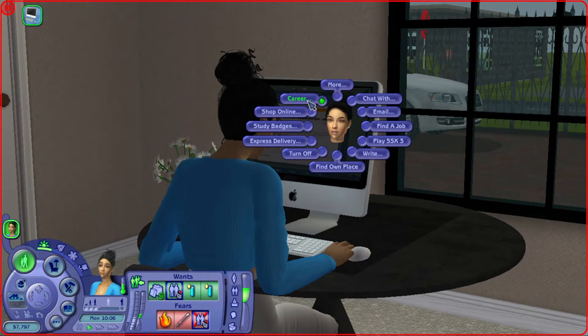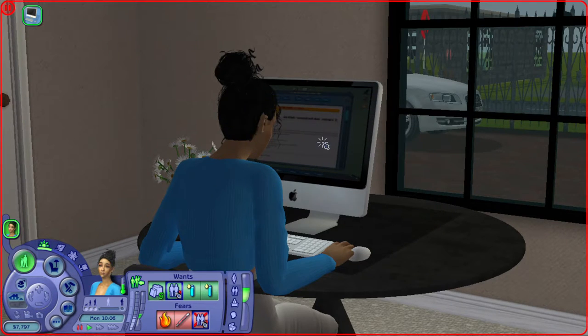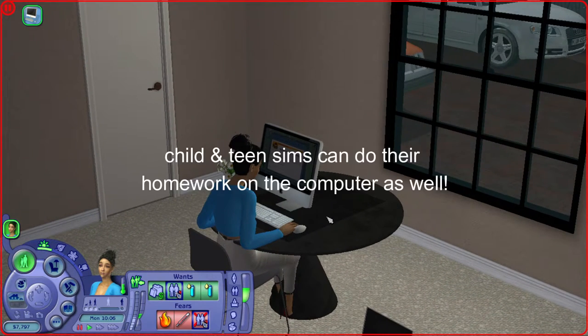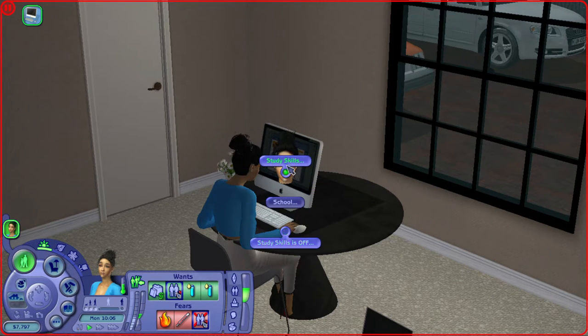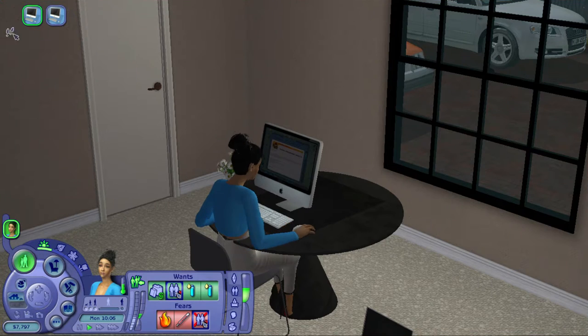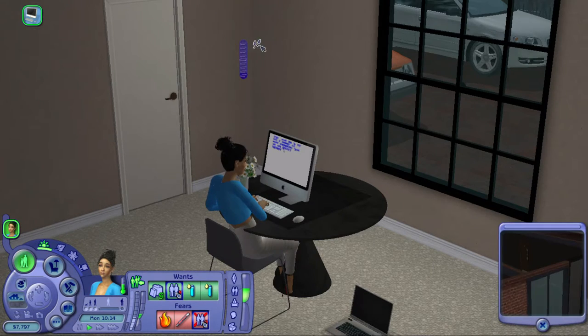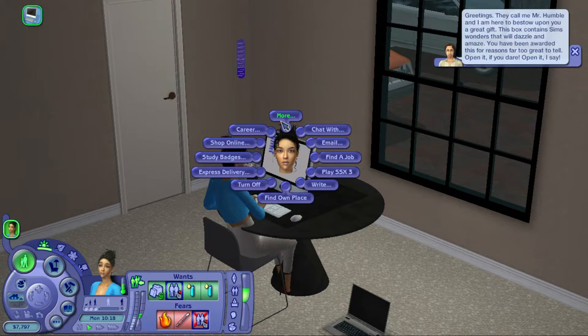You can also search for a roommate, play video games, order photos, or go on vacation. The 'School' tab is probably one you're going to use very often because you're going to study skills from here. Isn't it realistic that instead of always using the bookcase, your teenage sims after school can go to the computer lab and study? You hit 'School,' then 'Study Skills,' then pick a skill. They can study body, charisma, mechanical, cooking — let's have her study cooking. She's just going to open Google, look up some cooking recipes, and start studying, and you can see her skill set going up.